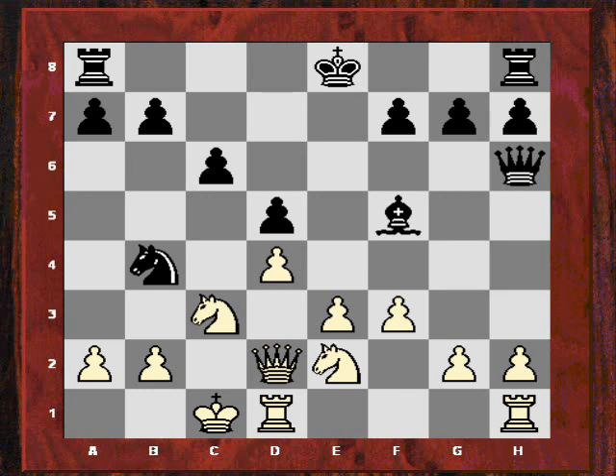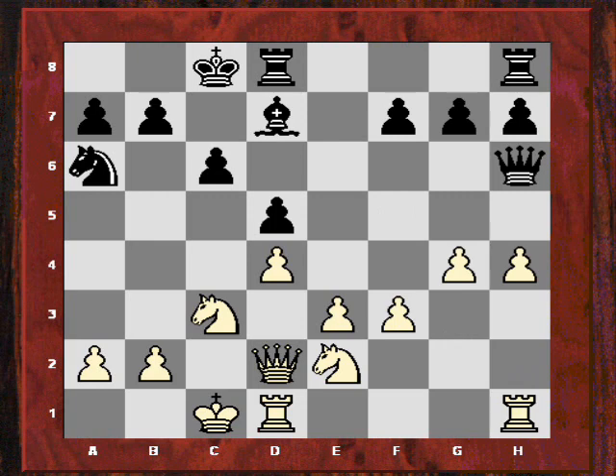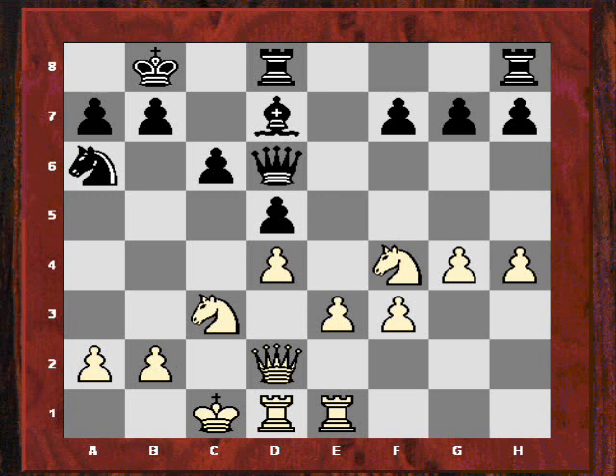After castles queenside by black, both sides are castling queenside. Now g4 and h4, gaining space on the kingside. Nf4 puts a bit of pressure on d5, trying to prevent black from playing c5. Rhe1 prepares e4 to gain more space in the center — maybe a pawn wedge on e5 is the idea. So h6, maybe preparing g5, and Nd3 eyeing the dark squares.